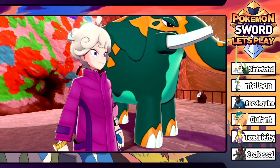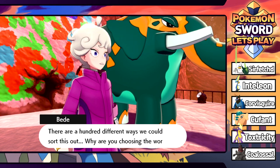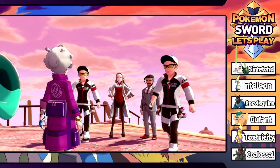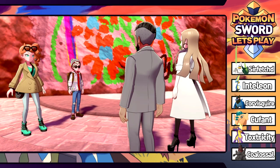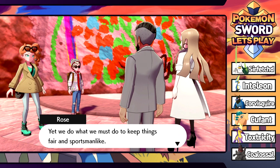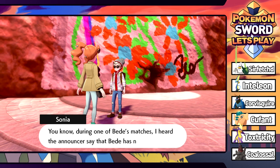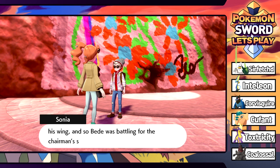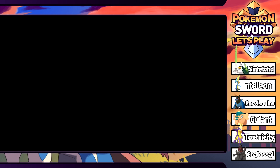Bede protests that Rose is the one who endorsed him and there were hundreds of ways to sort this out. Rose explains he found Bede when he was all alone, saw talent in him, and sent him to trainer's school for a chance at success. But trying to destroy the mural - part of Galar's history - shows no love for Galar, so Bede is not a worthy challenger. The mural survived, it's still in one piece.